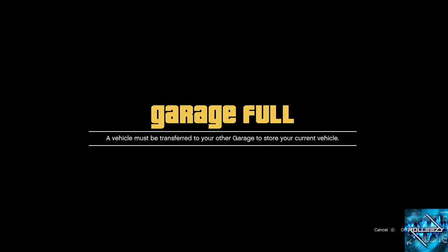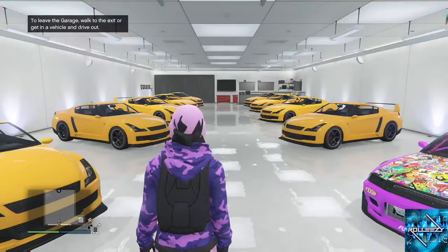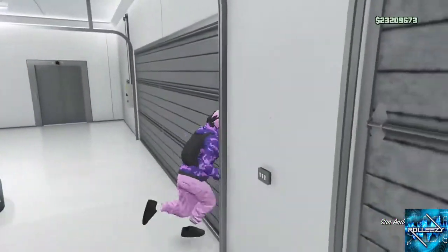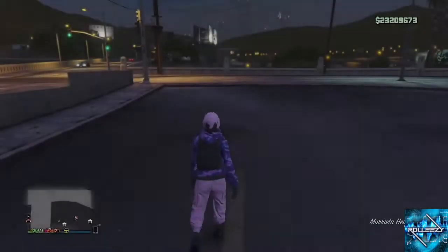Alright, so I got the garage full. I'm going to press right D-pad, and right when that door of the MOC hits the ground — a little bit after that — I'm pressing A. Check out what happens. I'm going in, I'm going to switch the car with the RH8 that I ordered. I'm transferring that. Right now, the RH8 that still hasn't been delivered is being delivered to the MOC instead.